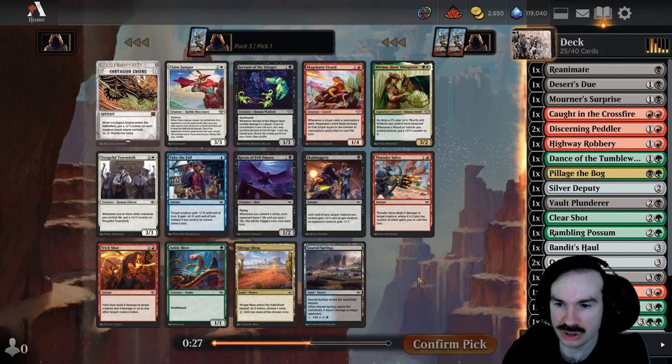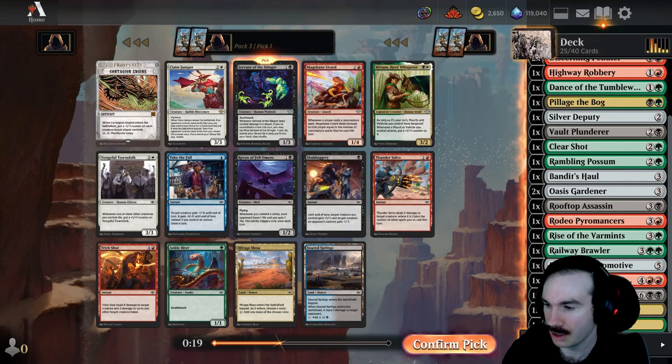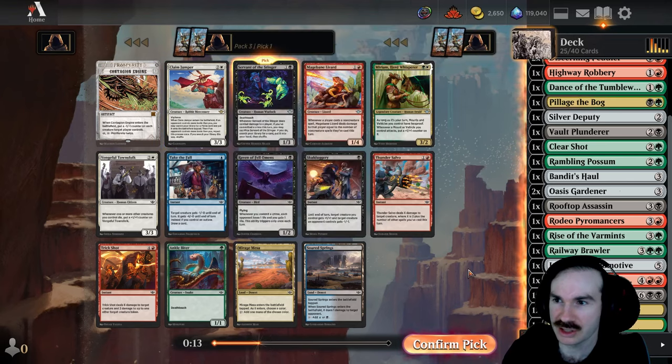We could take more deserts that let us fix, and Thunder Salvo is some removal — usually just two mana two damage. Servant of the Stinger, being a death-touch one-three, really holds down the fort well and has a really nice ability on top of that. Can you imagine late game finding Overwhelming Forces? I think we just want that. Claim Jumper is actually cool too — lets you find a bunch of lands potentially.